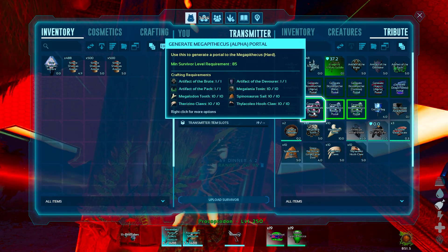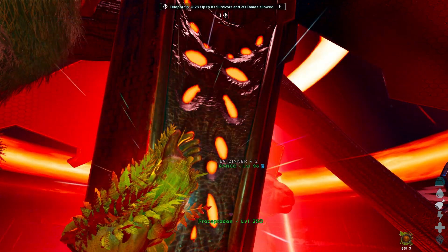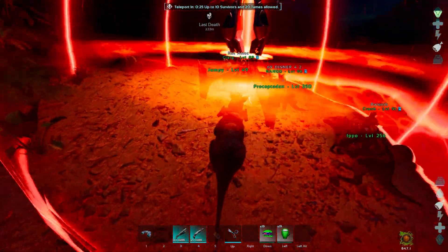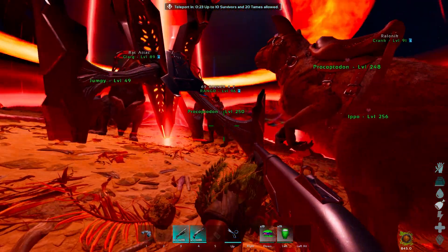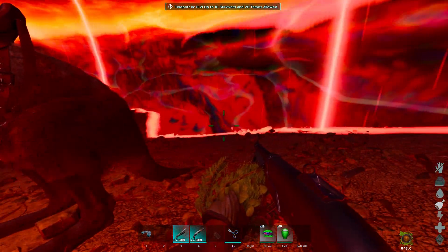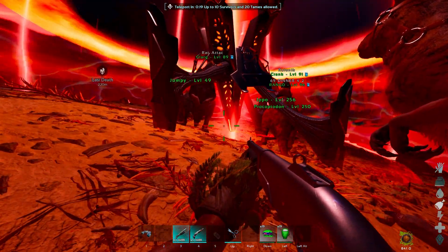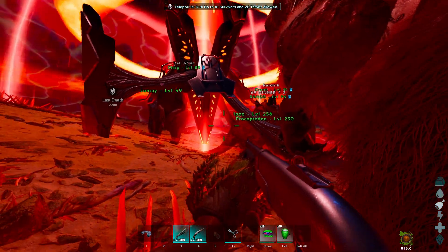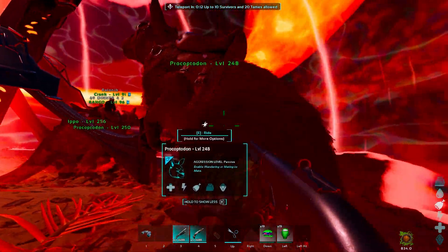We're going to go ahead and go into the Alpha Portal and that's it, that's all we got to do. One thing you want to be careful of is you want to make sure that you hop off your Procoptodon, because if you are on the Procoptodon when you start this, it could definitely cause problems for you. This is something you want to be very cautious with.